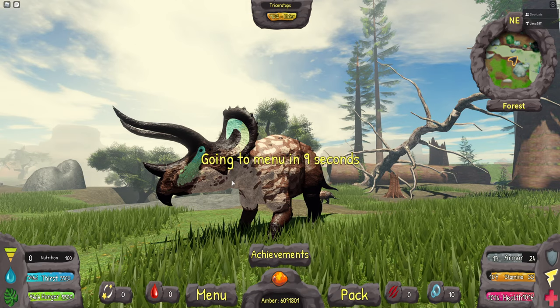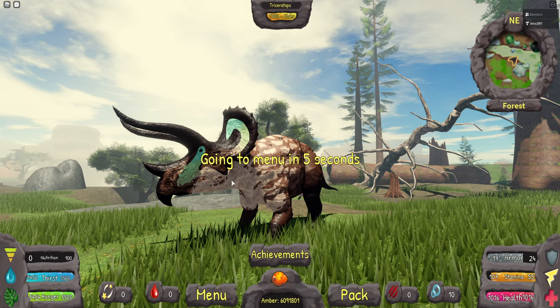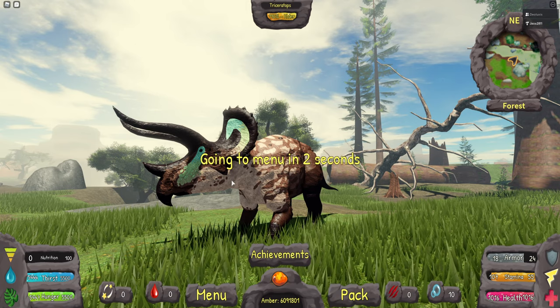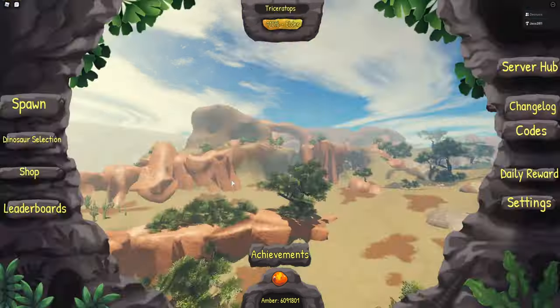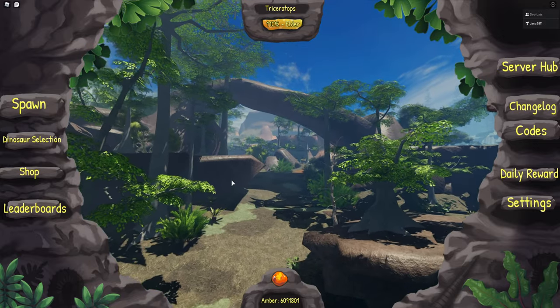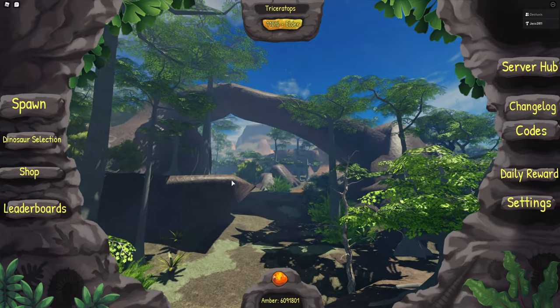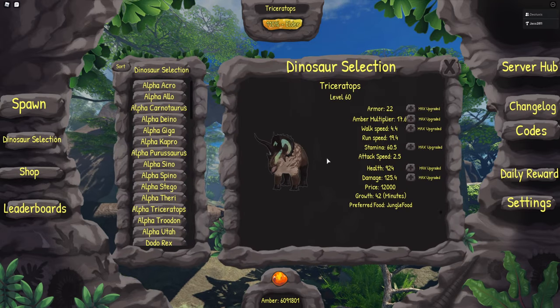The collision lag is a strange thing because we enabled a new feature which basically fixed it. We tried five different dinosaurs and there was no collision lag at all, then tried again the day after and noticed sometimes the collision lag was still there. It's random every single time you spawn whether there's collision lag or not, which is really strange.